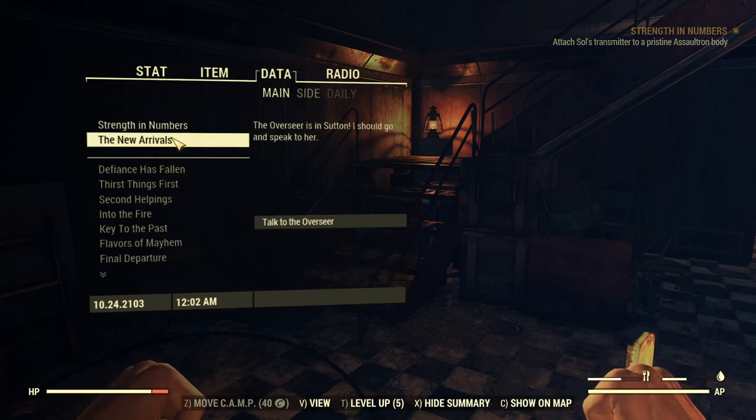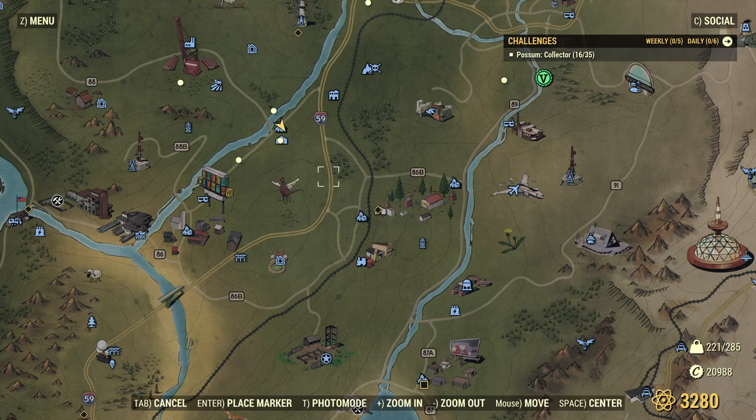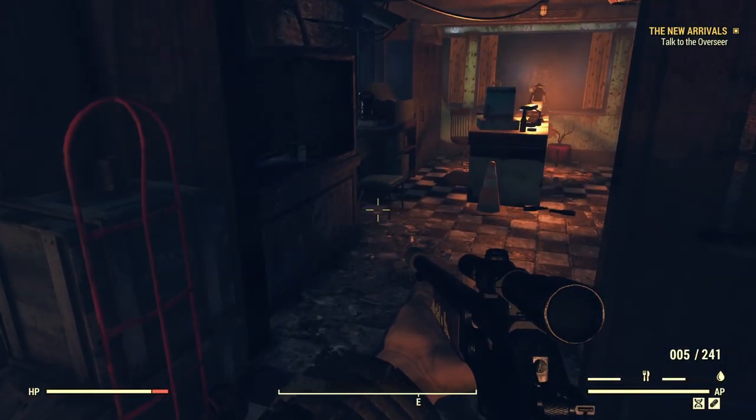Before we do that, let's take a look at this other quest — the New Arrivals. The Overseer is in Sutton; I should go speak to her. I really don't know why I didn't run off and do this quest first. Probably because when I exited Fallout 76, those two people were right there, and then the Wayward was right down the road. So I just walked right down the road to the Wayward. But if we go over here, we can talk to the Overseer — since we're kind of in the neighborhood, let's cruise on over there and see what's up.